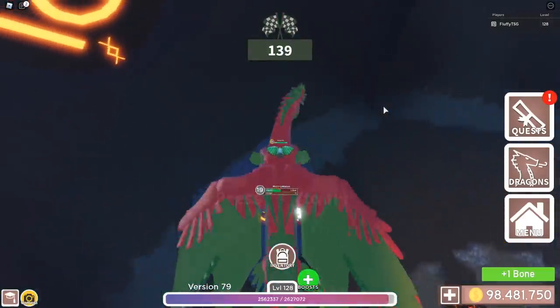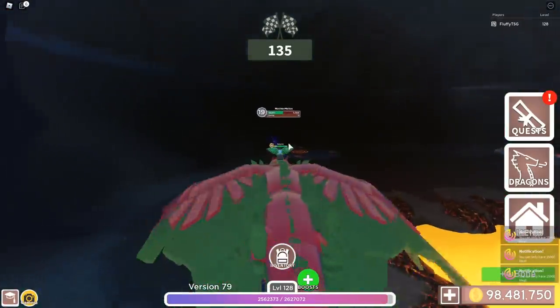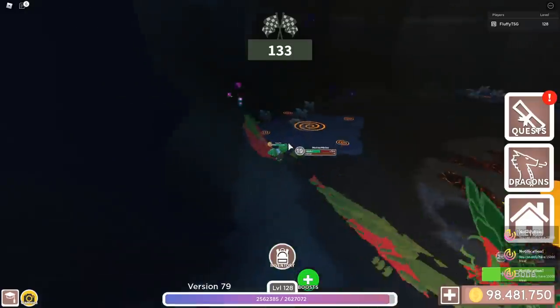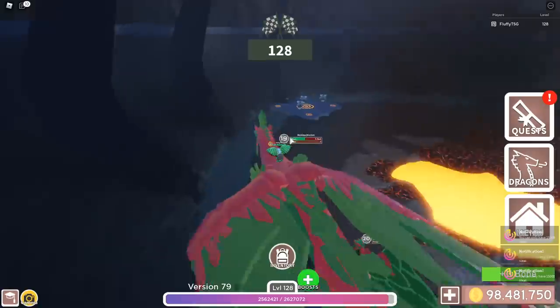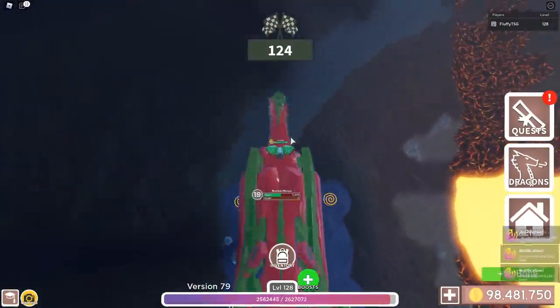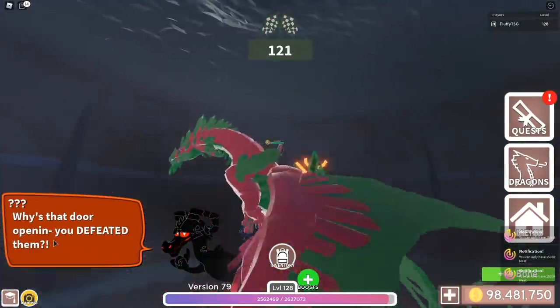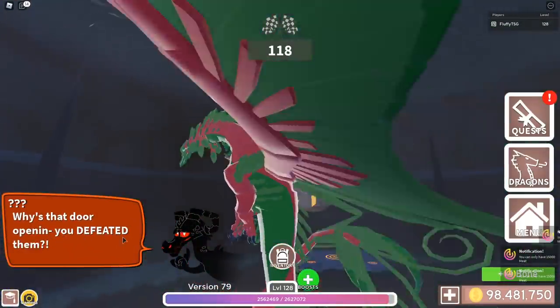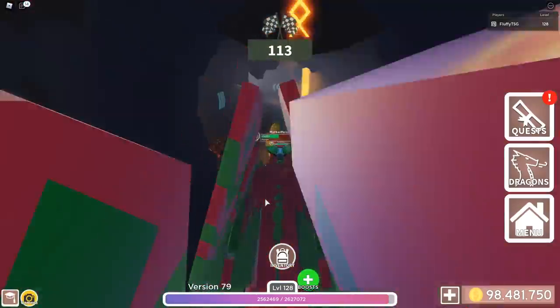And then we can get on this dragon and we gotta defeat these mobs, which shouldn't be too hard. You should be able to get them really, really easily. Just PvP real quickly — we can do it. Doesn't take that much time. Just get them real quickly. There we go — and then the last ones, those are here. And we can just basically one-shot these things. We defeated them, and then we've got 116 seconds left.